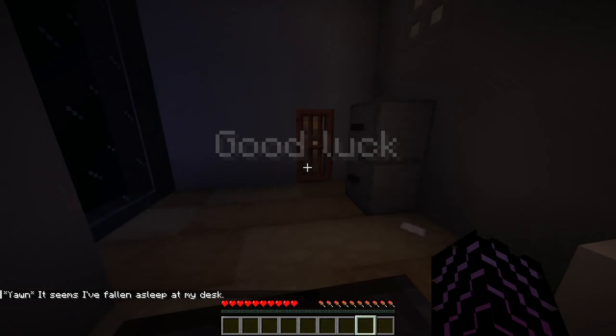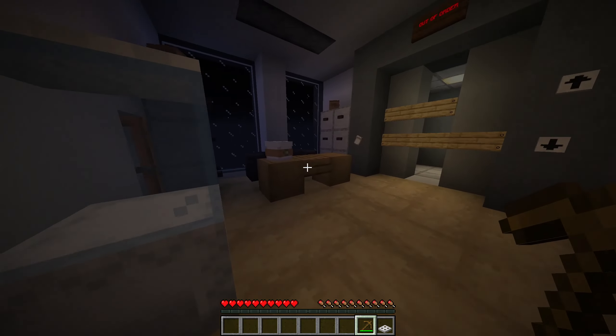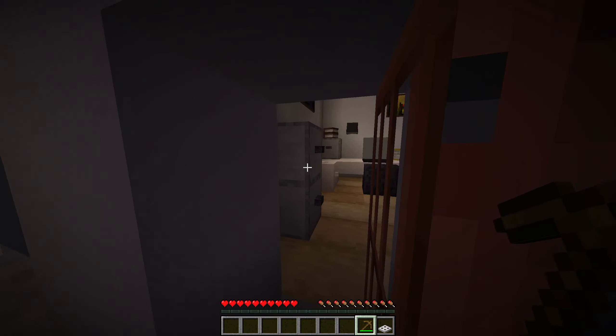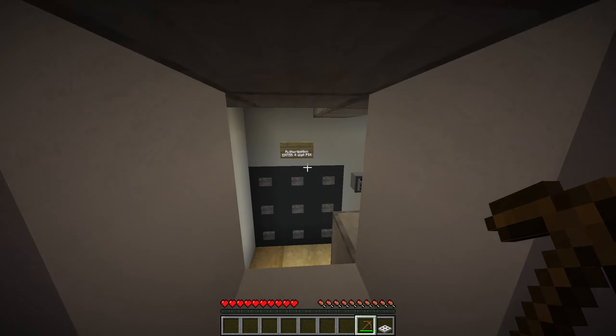It's a pickaxe — can break iron trap door! I don't need the code for now because I can jump up here and break everything. Break the trap door, and then we got a bunch of these trap doors: two, one, five, eight.